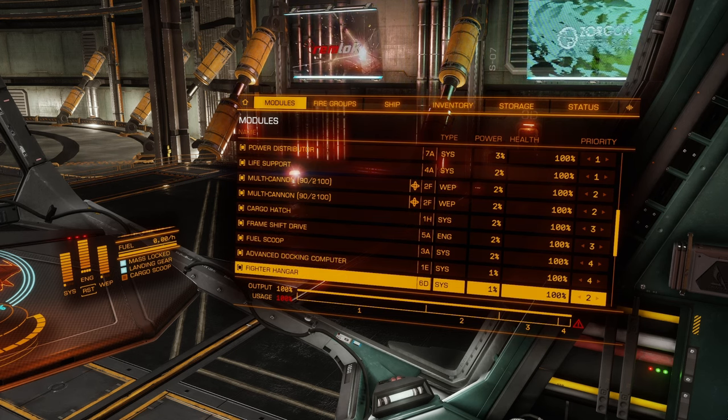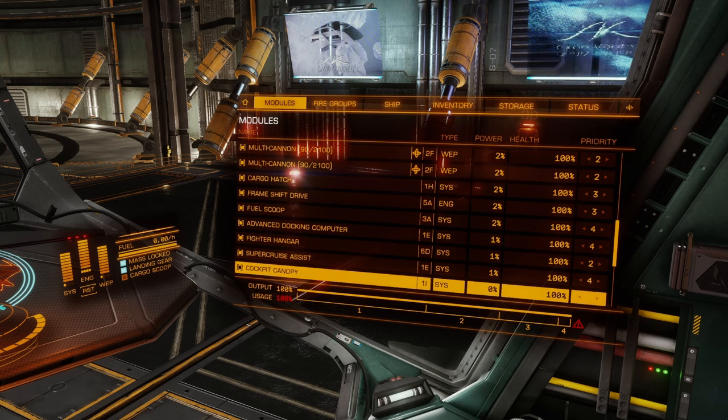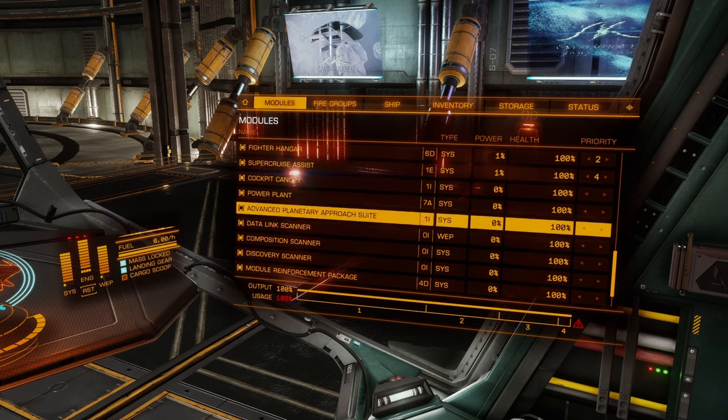The fighter hangar is priority two — kind of a weapon-type thing. Super cruise assist and other non-combat modules can go to priority four or five. I don't want them using power while I'm fighting. The cockpit canopy and everything else just stays off overall.